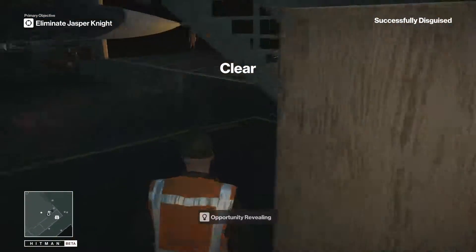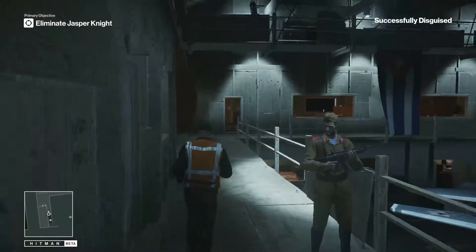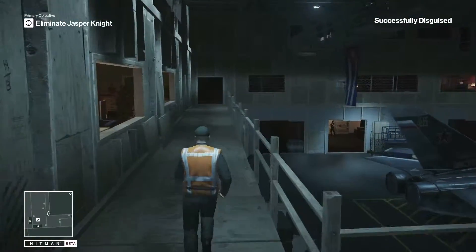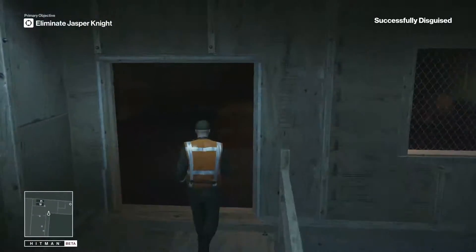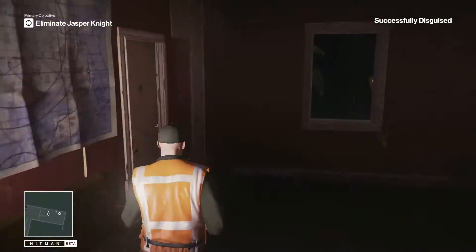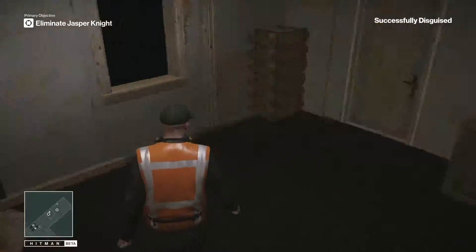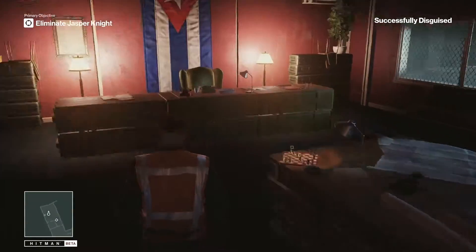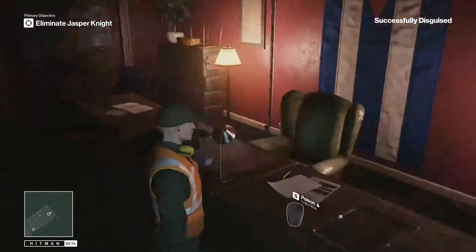We're gonna go in the locker room and get the mechanics outfit, just like that. Then we're gonna go get the vodka, poison the cup, and also rig the chess game. I'm going to get the poison first, and the reason I do it in this order is just because it's easier.